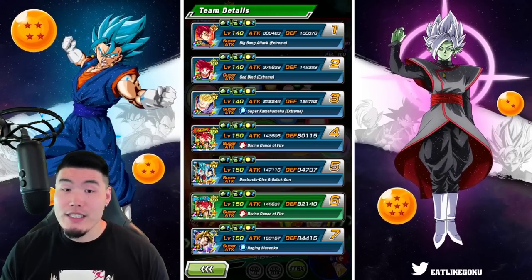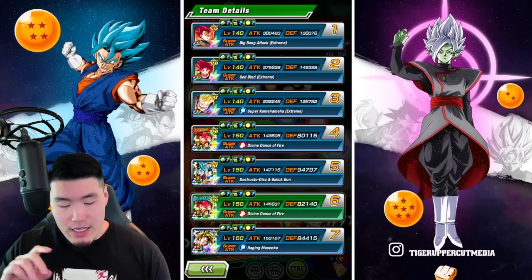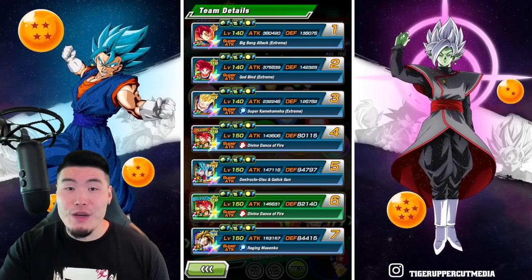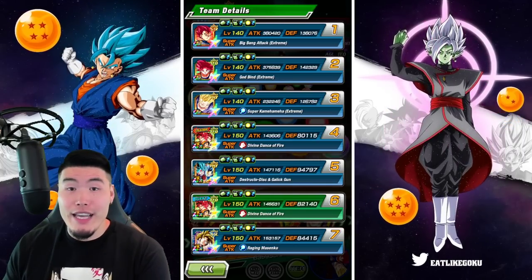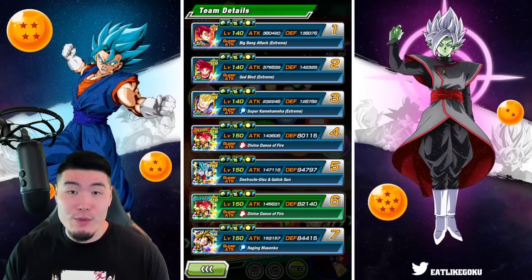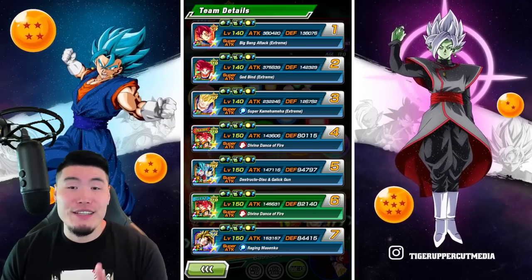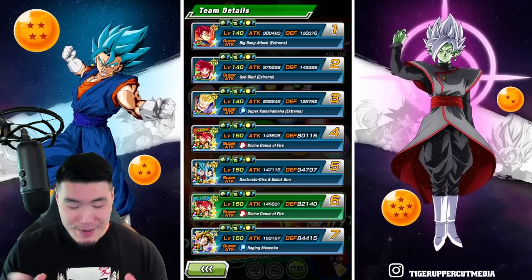Those are the Extreme The Awakening details. One thing to keep in mind throughout this video is that even though we're under double LR God Goku and Vegeta leads, neither of them are in the Kamehameha category, so they don't get the full 200% leader skill. They're both under 170% leader skills right now. With all that said, let's jump right into it.